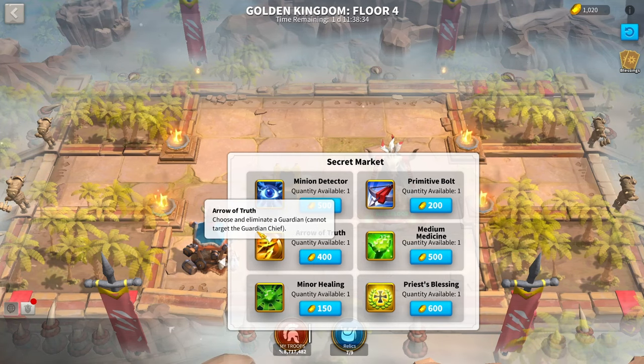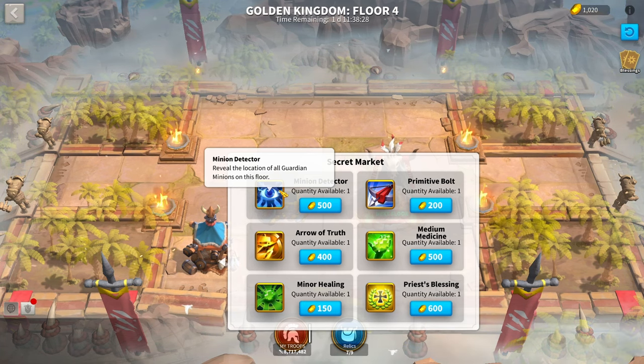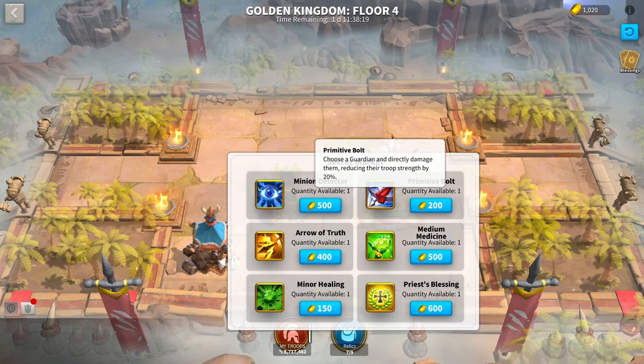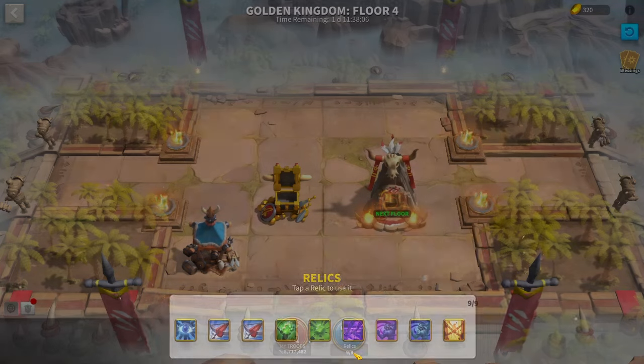Arrow of Truth is probably a little bad as well. Minion Detectors, Guardian Detectors, or Elite Guardian Detectors are really, really good — they allow you to see either the boss, every enemy on the floor, or the Elite Guardians (the purple ones), which can be really annoying later when you don't want to fight them. Bolts and armor are better towards the later floors. I don't recommend them in the earlier floors since the Guardians are already easy, but if you're struggling with bosses, you can pick these up.